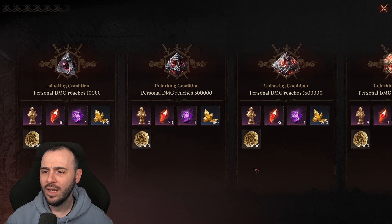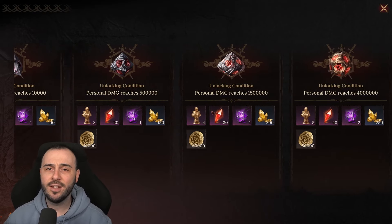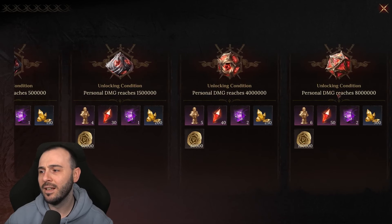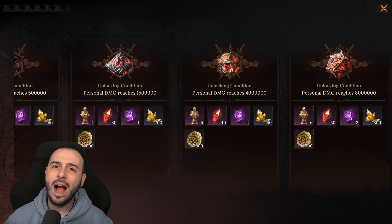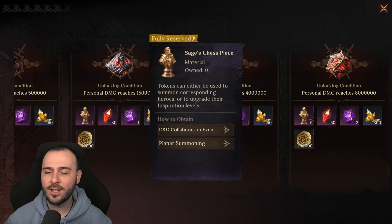I'm not sure if that was a bug or an error, so keep that in mind. The milestones for the damage have changed since last season — last season the highest milestone was 10 million, but this time it's 8 million, which makes it a bit easier to reach the threshold and collect six sage chest pieces from here.